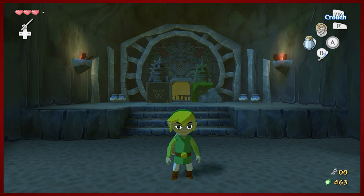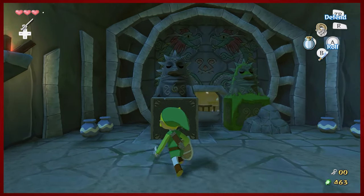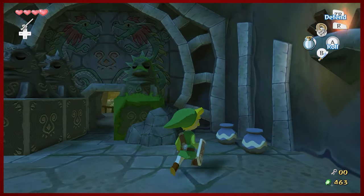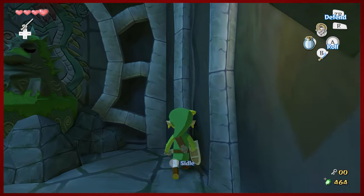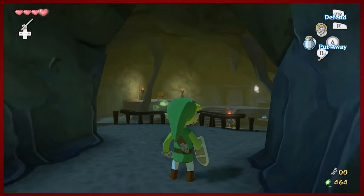Hey guys, DMike here. Hello and welcome back to another episode of The Legend of Zelda: The Wind Waker HD. Last time we entered the Dragon Roost Cavern, and I had some difficulty once I got most of the way through it being able to do a basic swinging puzzle. Because I saved and quitted, this puts me back at the beginning of the dungeon, which you might think is bad, but it's actually beneficial for multiple reasons.